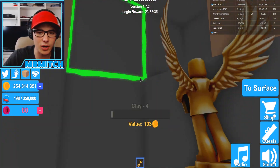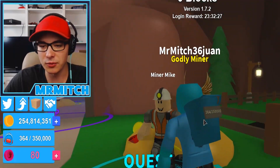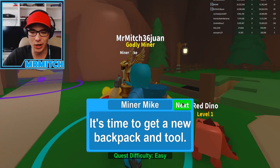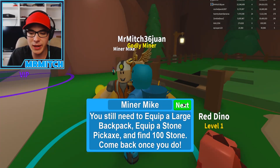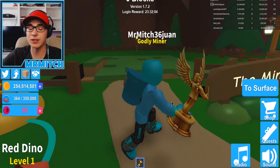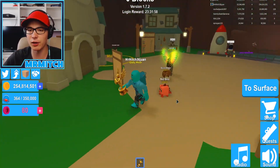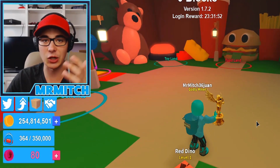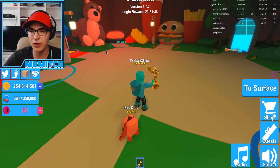Do I get to mine 10 stone blocks or just 10 worth of stone? Because that's only one stone — never mind, I'm confused. We'll head back. We think we got this one. Thank you — 150 coins. Now it's time to get a new backpack and a tool. This quest says equip a large backpack, equip a stone pickaxe, and find 100 stone. Actually, I'm going to rebirth because if I do, I can go through the entire thing and the quests will actually help me. Right now they just gave me 150 coins — it's kind of useless at this stage.